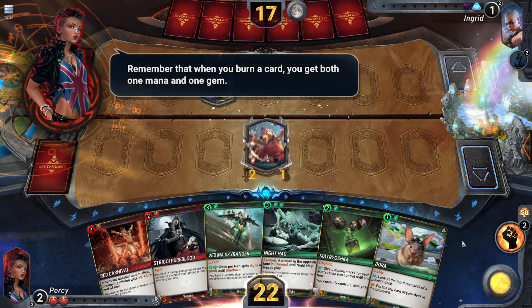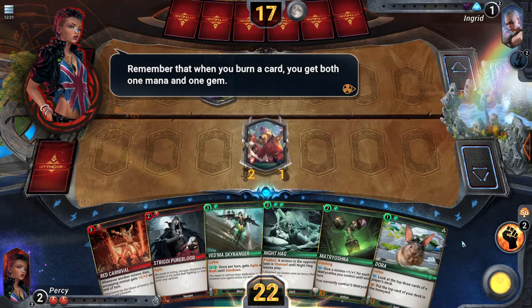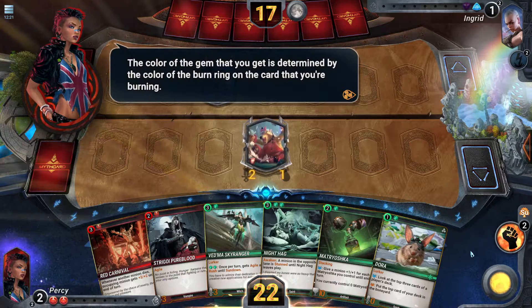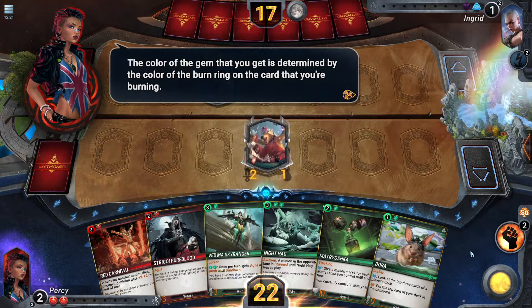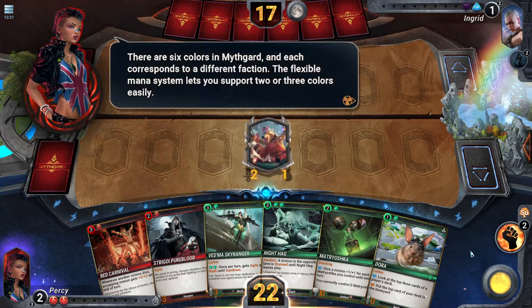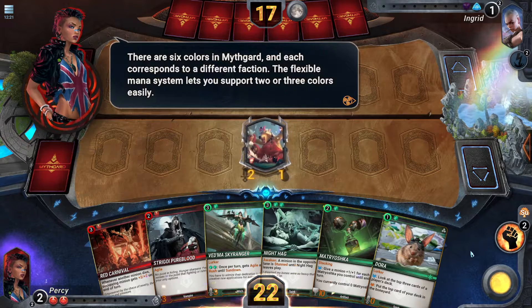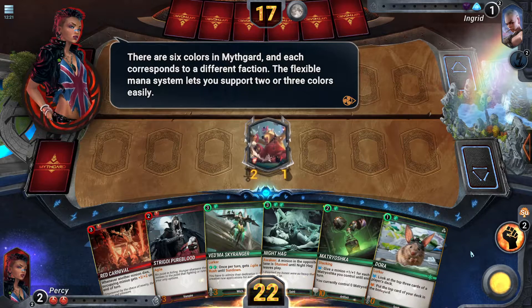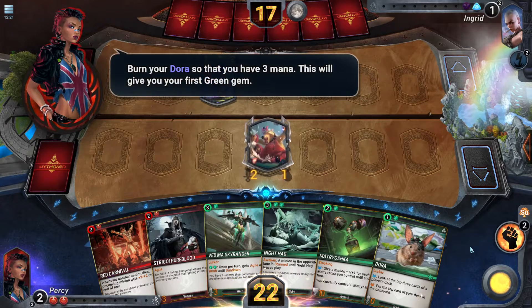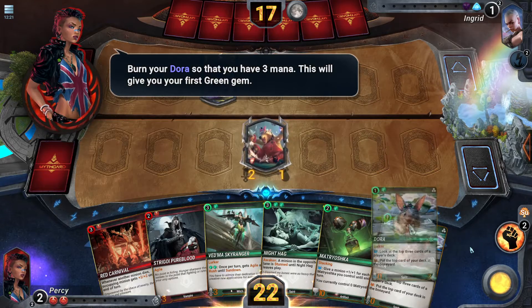When you burn a card, you get both one mana and one gem. The color of the gem you get is determined by the color of the burn ring on the card you're burning. There are six colors in Mythgard, and each corresponds to a different faction. The flexible mana system lets you support two or three colors easily. Burn your Dora so that you have three mana — this will give you your first green gem.